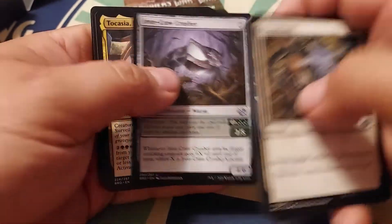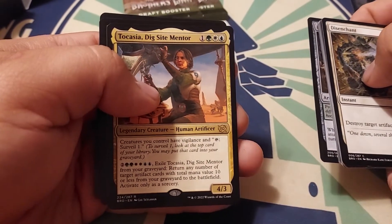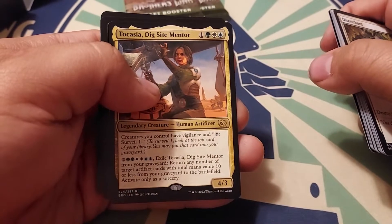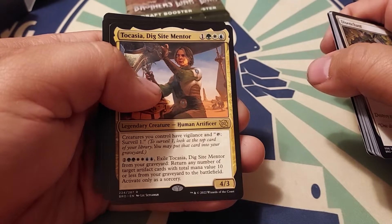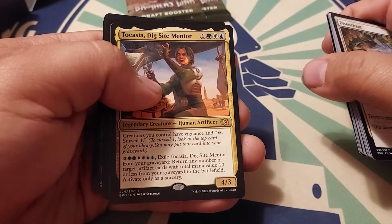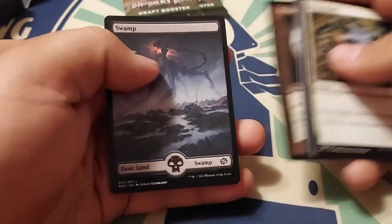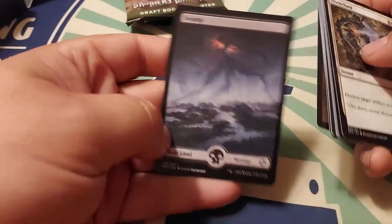I'm not going to read every single card because we're opening a whole bunch of these. Creatures with vigilance — tap, surveil one, so they brought Surveil back in this set. Exile from Engraver — return any number of target artifacts you control with total mana value ten or less from Engraver to the battlefield. Not bad. Definitely pushing — ooh, look at that Swamp, really nice artwork on the swamps.